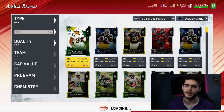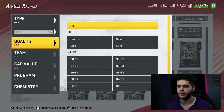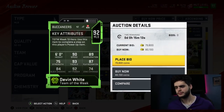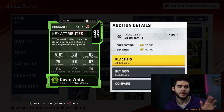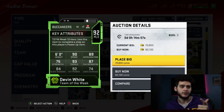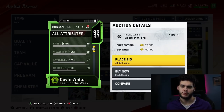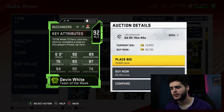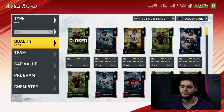At number two for middle linebacker — Devin White, Team of the Week. He comes in at about 80,000 coins and can be powered up. 90 speed, 89 acceleration, 93 tackle, 92 hit power — you're probably going to be user-controlling him, so you get the high speed. Six feet tall, he makes his tackles and hits like a truck. You can force fumbles, you can pick people off, and he has 63 hands for a linebacker — not great but not horrible. Powered up, his stats only get better, and his zone coverage is not far from 80 overall. It's an amazing card.